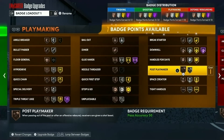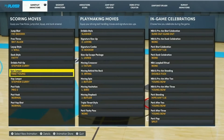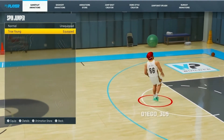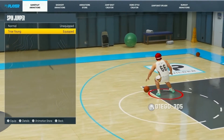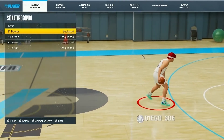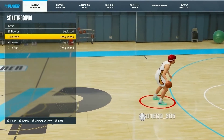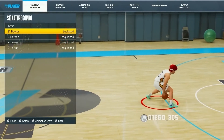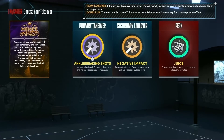You also want a couple of playmaking badges: Quick First Step to make beating the first defender extremely simple, and Handles for Days so you lose as little stamina as possible. For animations, only two things matter: your spin jumper — I use Trae Young, but you can use a different spin jumper as long as you can get space with it — and your signature combo. I use Devin Booker, but any combo works as long as you can quickly blow by your defender going left. For takeovers I recommend Ankle Breaking Shots and Negative Impact. I put Juice because my mid-range wasn't in the 90s — most of the clips you saw I was actually in the 70s — so I wanted that extra boost.